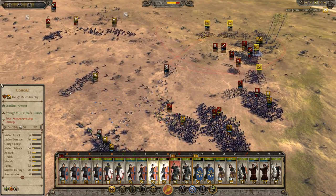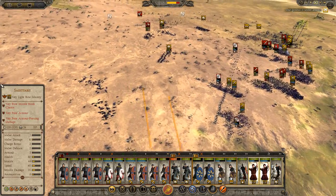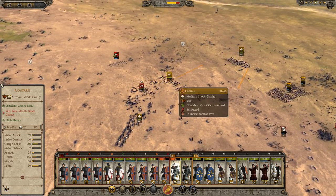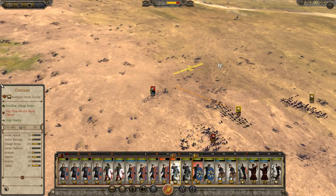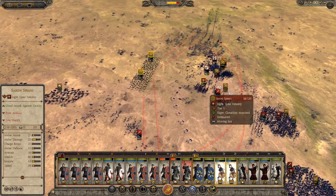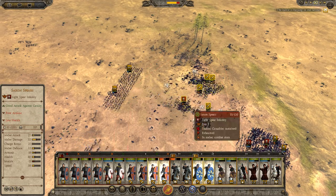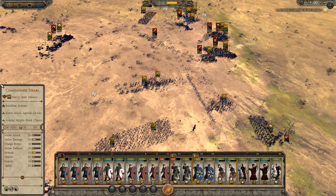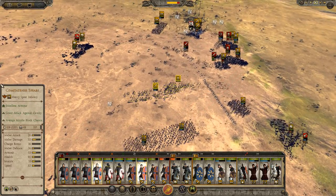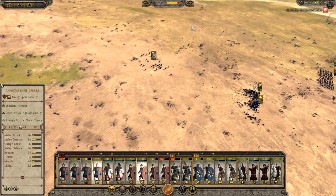Take those guys out — there we are. Nice — get the scout equitata moving. What are you going to do? Charge in here and pelt them. Stop firing — there's a fair bit of friendly fire there, that was probably a bad idea.